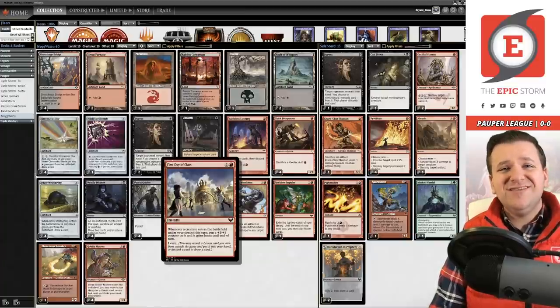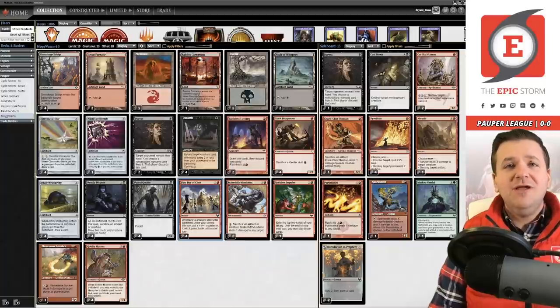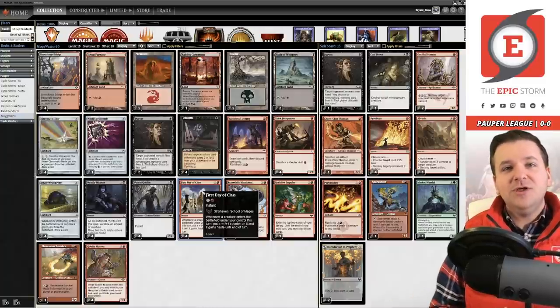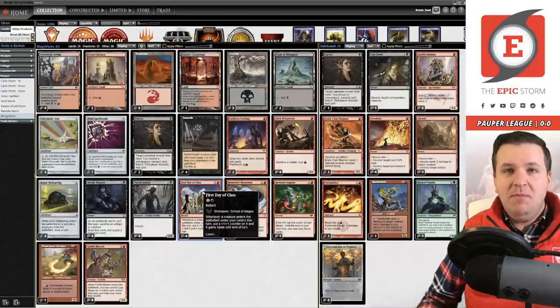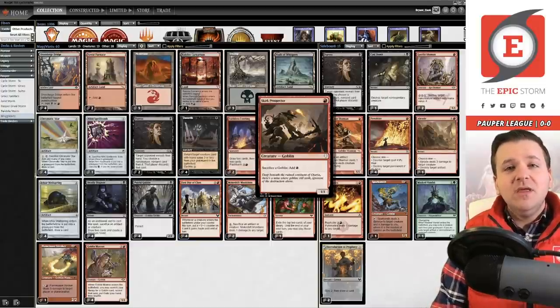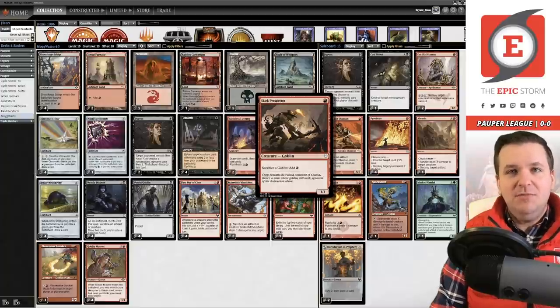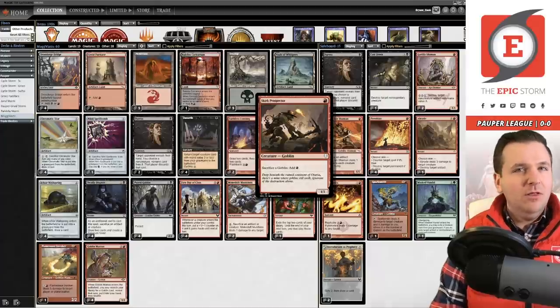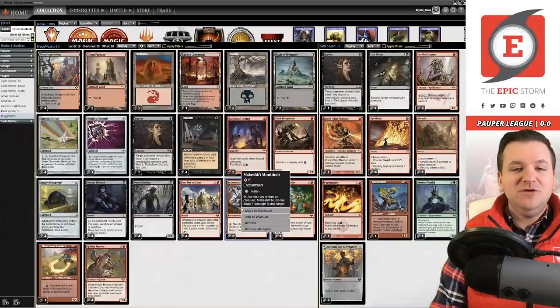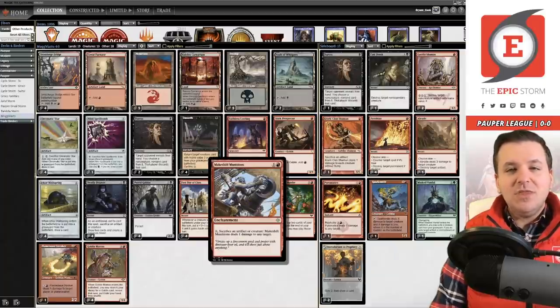When your creature has a minus one minus one counter and a plus one plus one counter, they negate each other, setting the creature back to normal. When that happens, the Putrid Goblin, if it were to die again, would come back. If you play sacrifice outlets such as Skirk Prospector, you can make infinite red mana because it will always come back over and over. With infinite red mana and a creature that never dies, Makeshift Munitions can deal infinite damage.